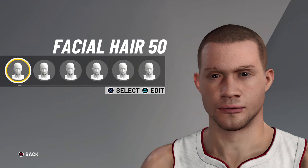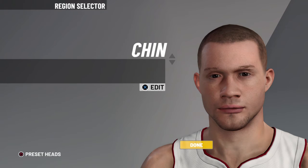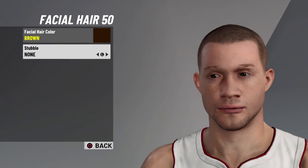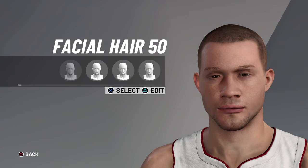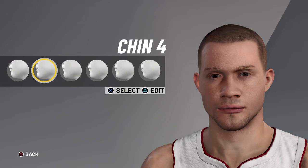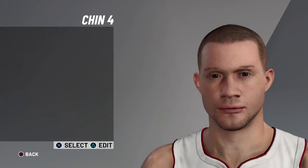Facial hair 50 — it's literally the last hair on the thin setting. There's no stubble and it's brown — all the hair is brown, guys. Chin 4, 0, 17, 13, 8, and 10.